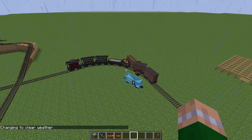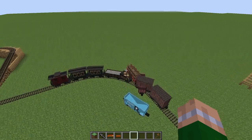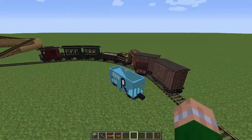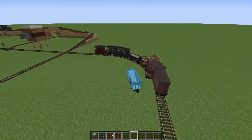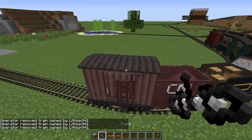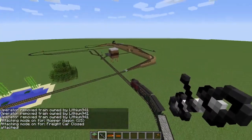Apparently the trains derail if they're going faster than 90 kilometers an hour around a turn, which makes sense realistically. But in my opinion that should be toggleable in the config - I looked through it and it's not. Because in Minecraft you want to get places fast, and 90 kilometers an hour in this mod is not really 90 kilometers an hour. Well, most of the train is probably salvageable - I'll just leave it here for now.